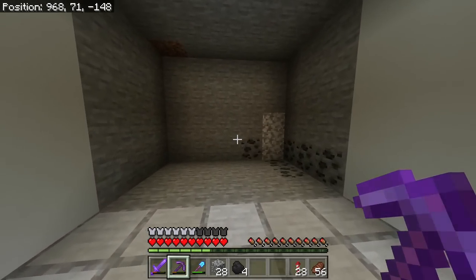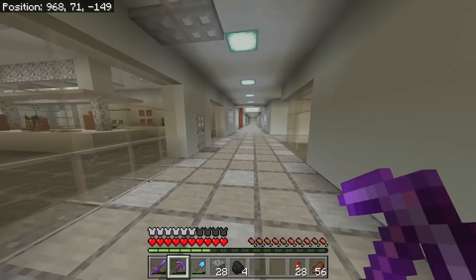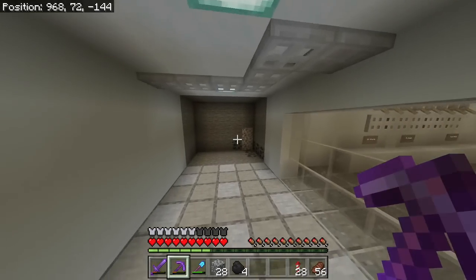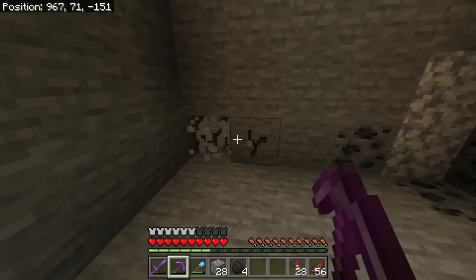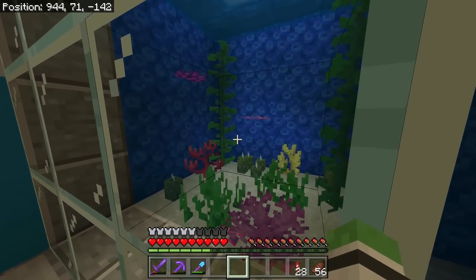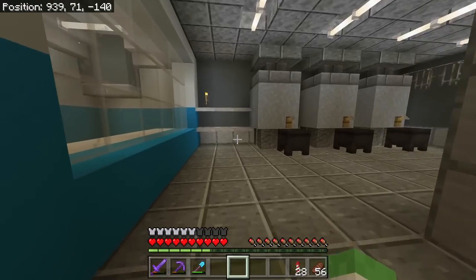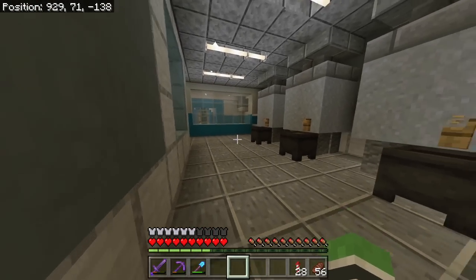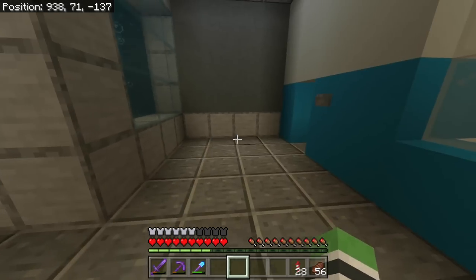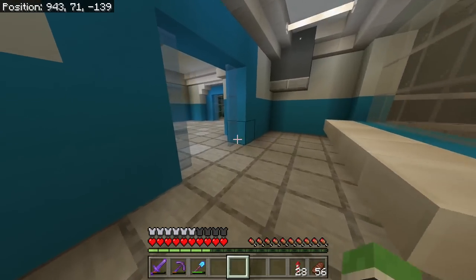Next we're gonna make the armor trim lab. I don't want to keep the hallway going straight because it's already straight enough — we need to start making some turns. This water lab could probably get that fish back in there; I don't know why he disappeared. Mobs no longer spawn at these light levels, so I'm going to put a villager in here today. We're gonna get a few new scientists in the lab.